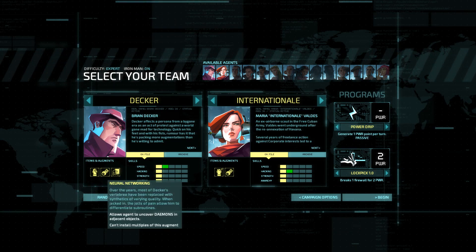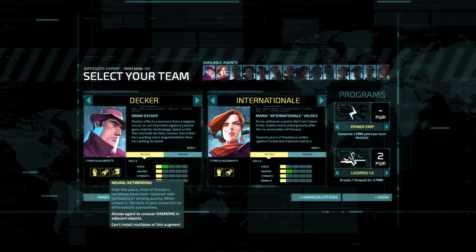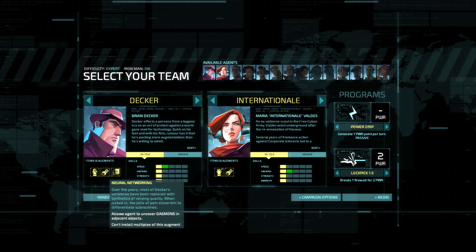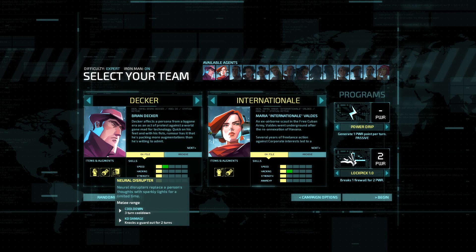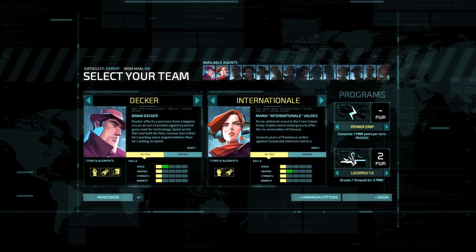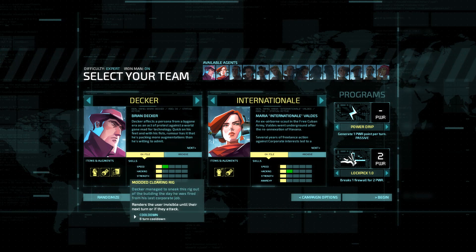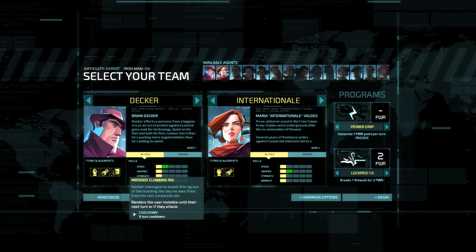These guys also have an on-file version and an archive version, and the difference is that they get different abilities. So for Decker, he has his items and augments. His basic item is neural networking - it allows agents to uncover demons in adjacent objects. Demons are basically a trap that can be set on hackable items, and if you hack these, they will sometimes activate the demon which will have all kinds of negative consequences. But with Decker, you can see if there's a demon on any object that he's close to. He has the Neural Disruptor, which is your basic weapon with a 3-turn cooldown and can knock a guard out for 2 turns.